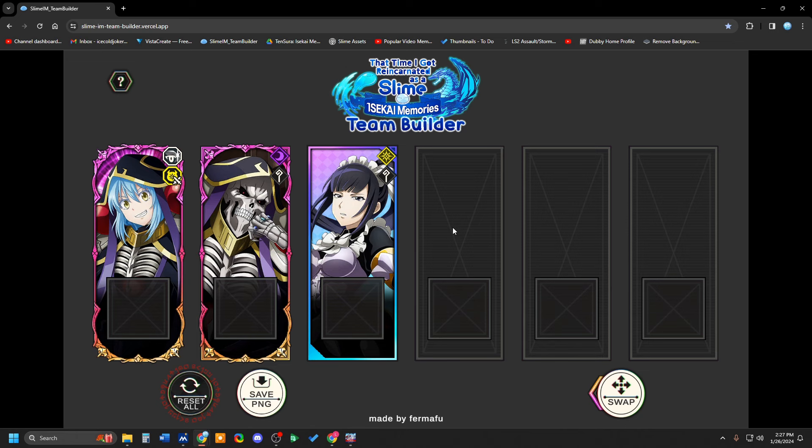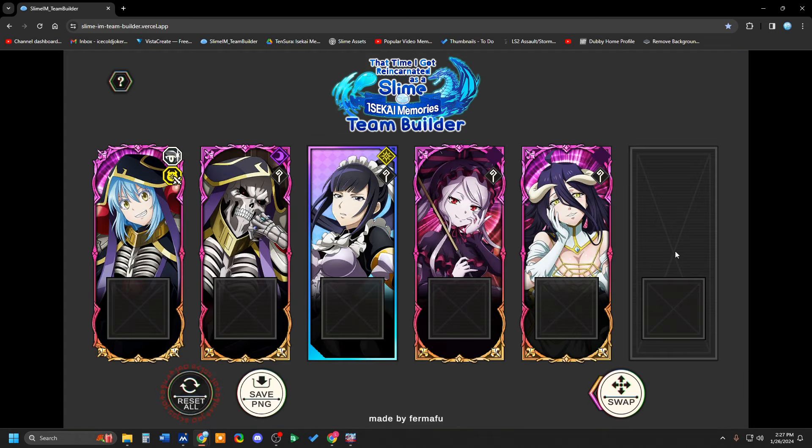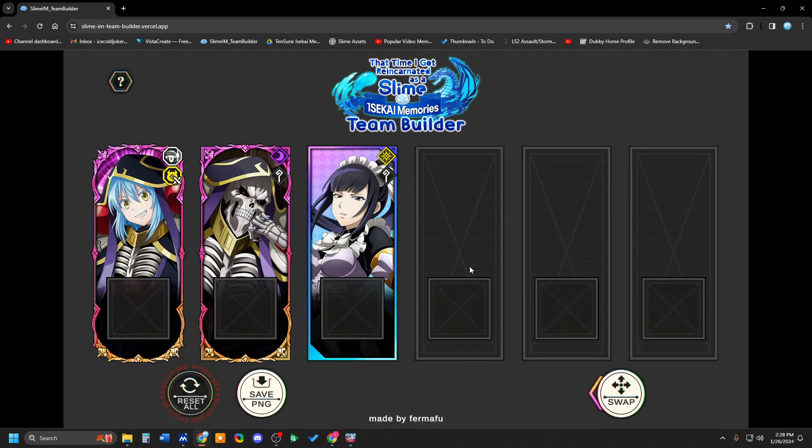We know that in the future we are going to get Shalltear and Albedo, and a mystery third unit — whoever that may be, they're holding it very close to the chest. We can assume that these two units will work very well alongside green orbs, probably with a triple orb change to green, and somewhere in there an alt swap to green, maybe a triple alt swap. We can expect they'll do some massive support to help Ainz do big damage, but they're not here yet, so we're not going to include them.